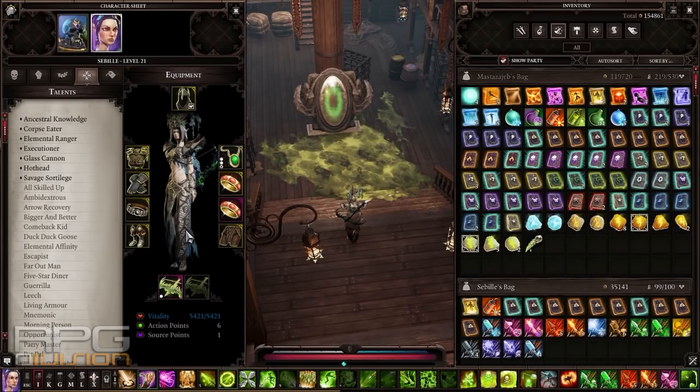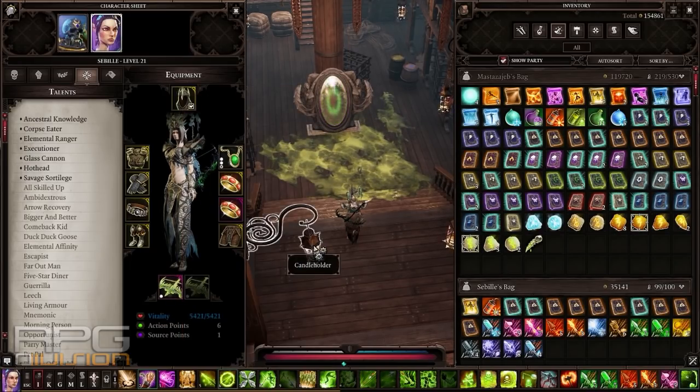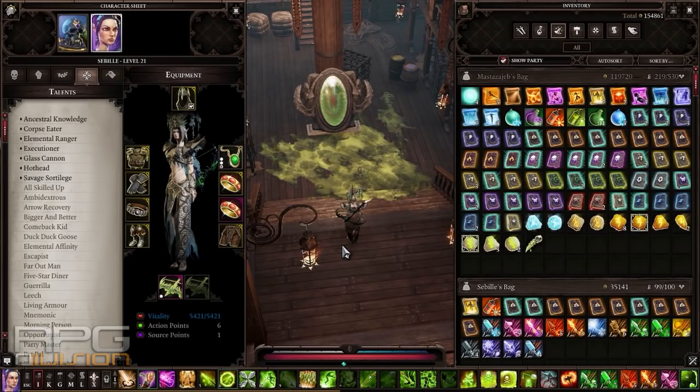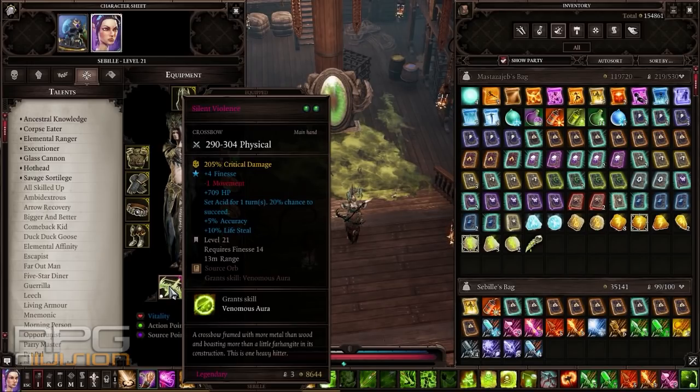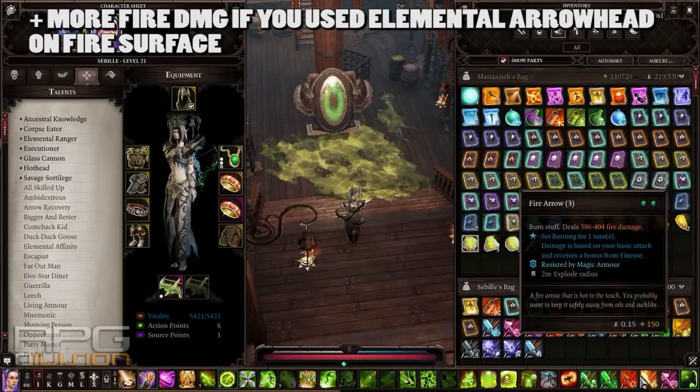If you strip down an enemy of physical and magical armor, then the physical plus all the elemental damage you're doing will combine and damage the enemy's vitality — it's going to be massive. To recap: get yourself a bow or crossbow without any elemental property with one rune slot available. If fighting opponents not immune to poison, use source orb; if they are immune to poison, put in one fire rune, and with firebrand it will create a decent amount of fire damage. You also have fire and explosive arrows.